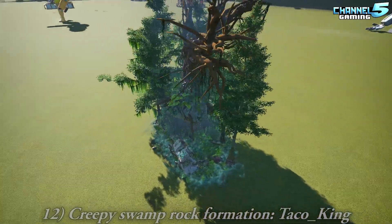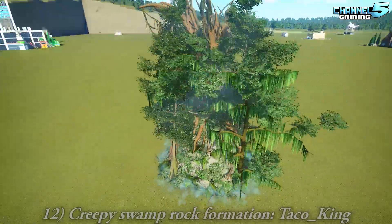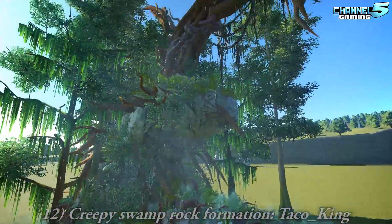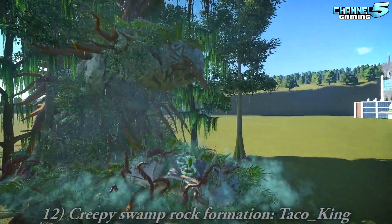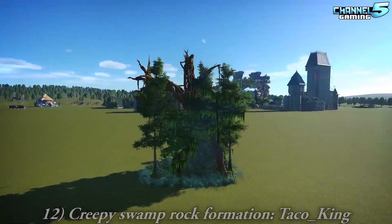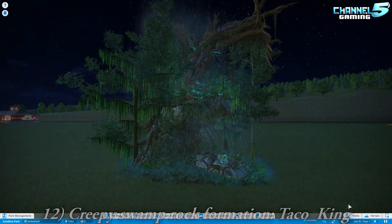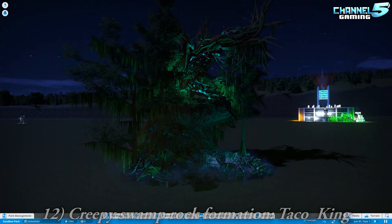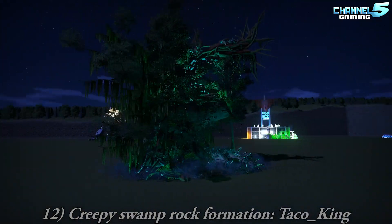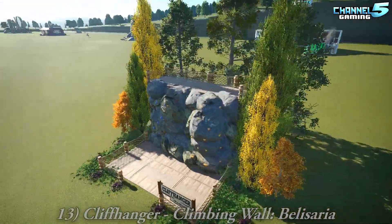Next up is the Creepy Swamp Rock Formation by Taco King. The swamp vibe with all the rain and fog — make yourself an indoor ride and have this inside it in one section. I like his root work. The atmosphere is brilliant, just a wonderful build.